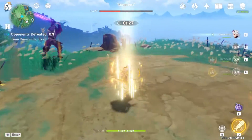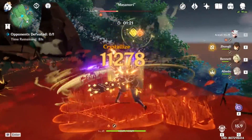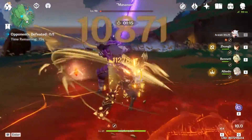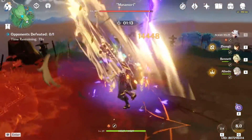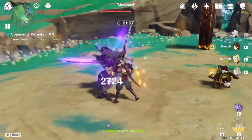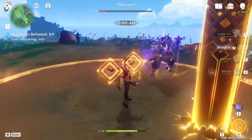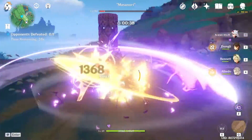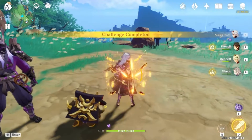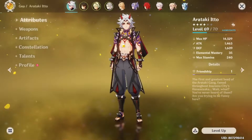All right, let's do this. That's 39,000 on the elemental skill — that's with Bennett's burst active, by the way. That's Arataki Itto! By the time I have him fully built, I'm going to be doing much bigger damage.